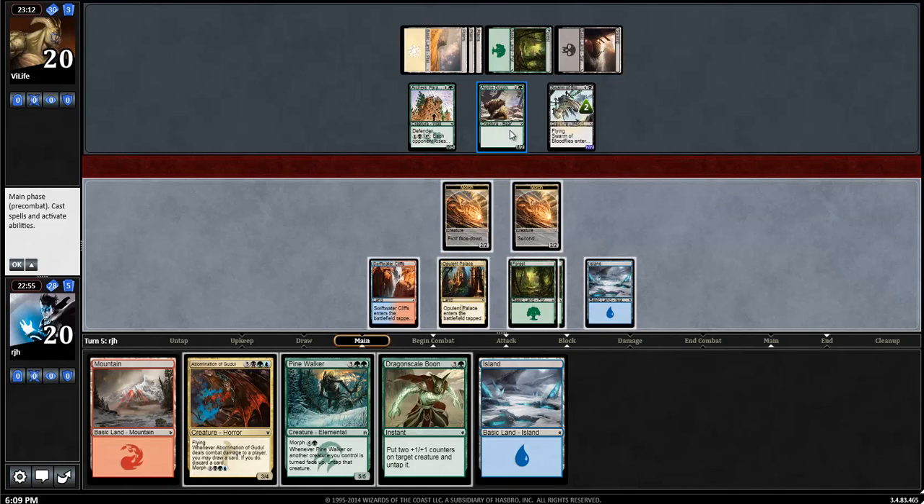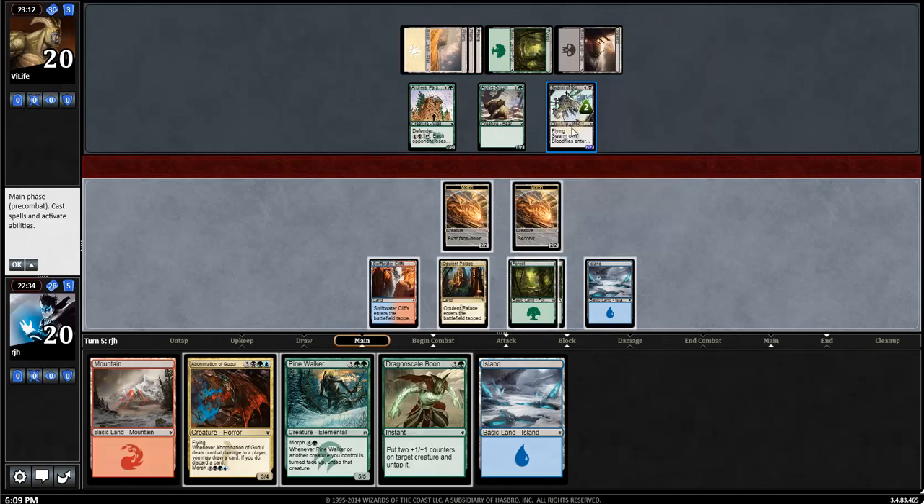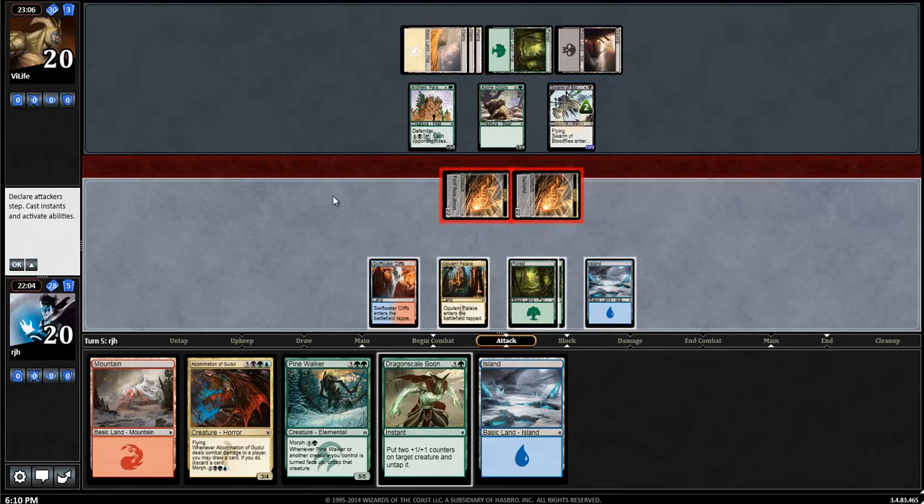If I attack with both, I'm pretty much going to be priced into flipping whichever one the Alpine Grizzly blocks. But if it blocks the wrong one, I don't flip it. I can gum up the ground quite nicely. But my opponent's going to start forcing me to do some types of unfavorable trades. I'm going to deal with this Swarm of Bloodflies later - I think I have good attacks here and I'll just use the Abomination or natural assertiveness to negate the Swarm of Bloodflies.